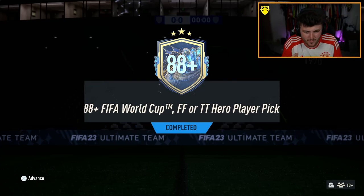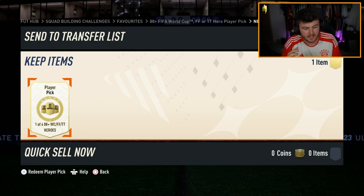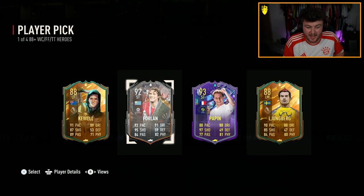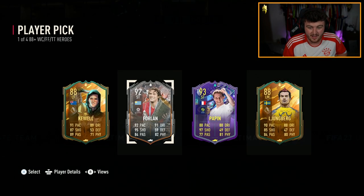EA dropped the 88-plus FIFA World Cup Foot Fantasy or Trophy Titan Hero Player Pick. Let's open it up and see what we get — it's 1 of 4. Can we get a good hero? I'll take that. Forlan's not bad at all, to be fair. Forlan's pretty solid — 4-star, 4-star. That's a decent card, man. I'm very happy with that.